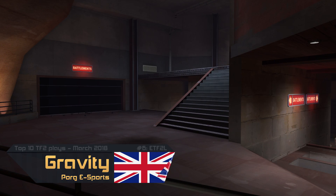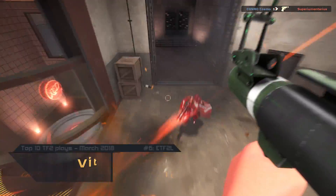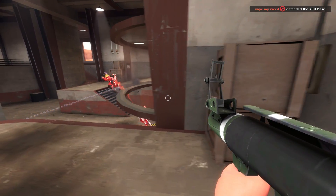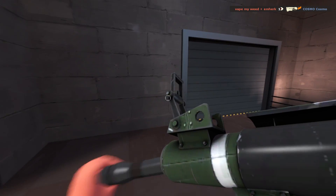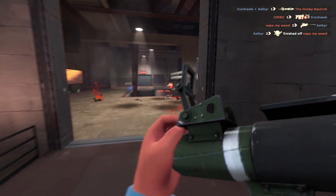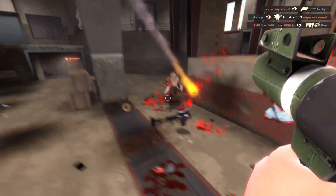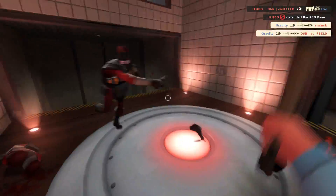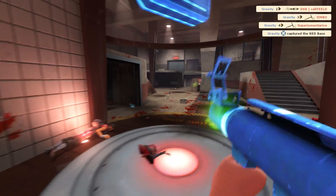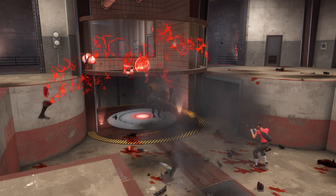Number 6, going to go to Gravity, playing for Porg Esports. As he's pushing in here, Red pops the ubercharge and Gravity's going to tuck by the right-hand spawn exit of the defensive team. He's kind of waiting to see how this wraps up, but he's lost his fellow soldier. Medic thrown towards the ground, scout still up there — he jumps around, comes in to help out, gets two rockets on the medic, gets another kill on the scout on the ground, the melee is out, he gets the kill on Jimbo the Demoman, and then the scout as well. Gravity — big plays, clutching that offensive push.